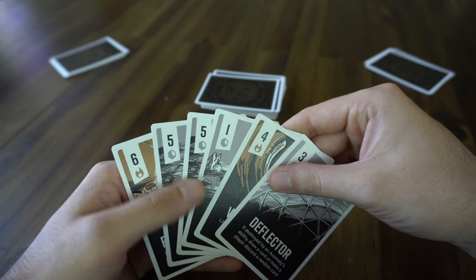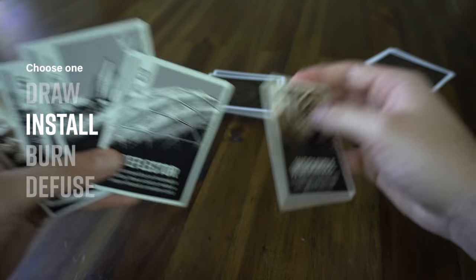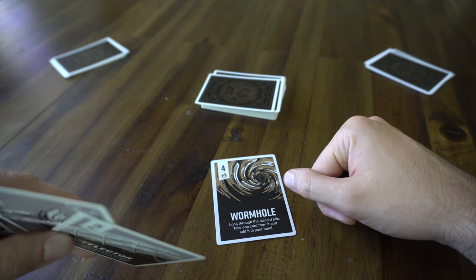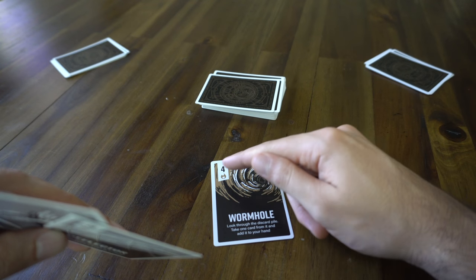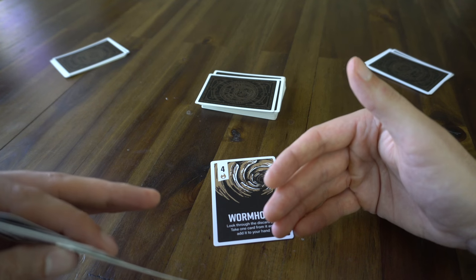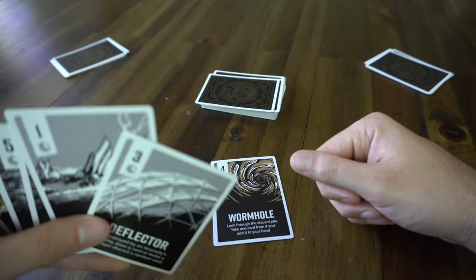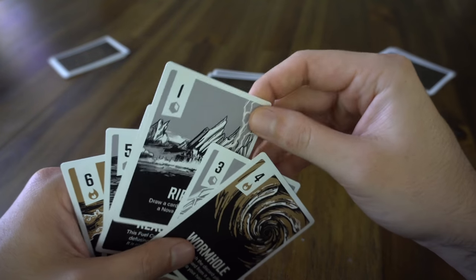Let's say turn of play continued back to me and now I'm ready to start making a push — I'm going to install a card. I installed this Wormhole for a charge of four. It's a bronze fuel cell, so I don't get the ability when I install it; I just get that number, but it gives me four towards my goal of 21 or more.